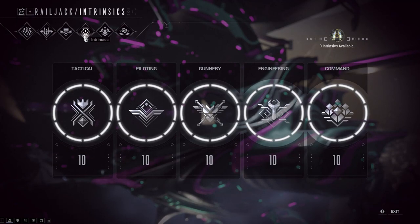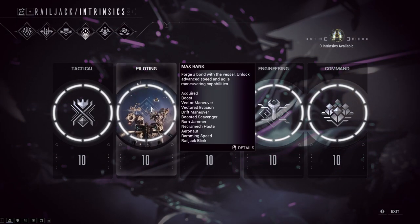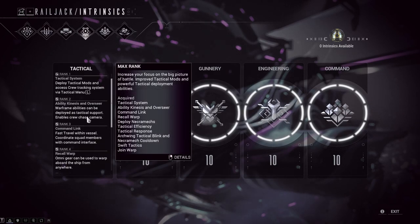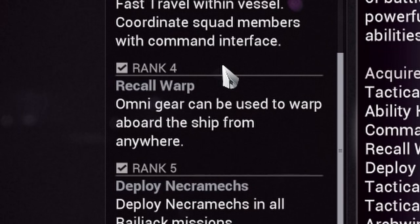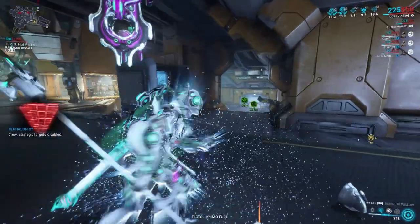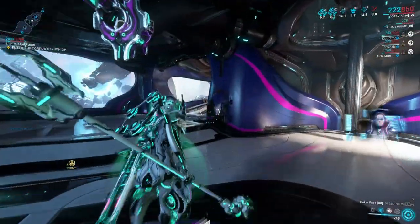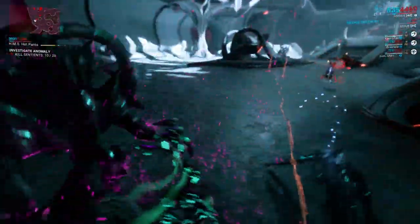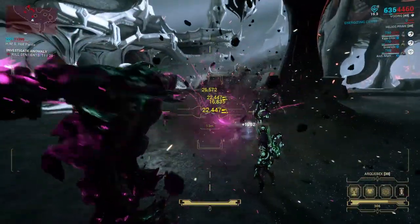For Intrinsics I have them all maxed out, but if you have to pick and choose: get one in Piloting so you can use boost, and get five in Tactical for Recall Warp — instantly going back to the ship is absolutely essential and worth going for right away. And if you can't deploy a Necromech from your ship, you're really missing out. A Necromech was required for the New War quest, but we've been told there are no Intrinsic requirements — I'm not sure how that's going to work, but I guess we'll find out.